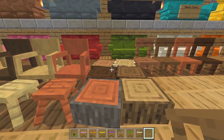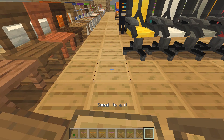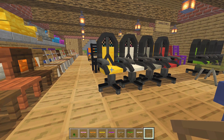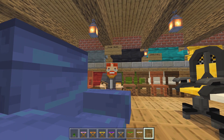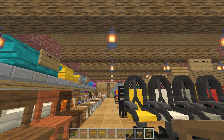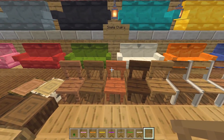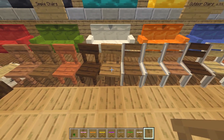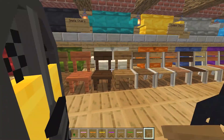This right here is the stump seats, which would be really cool if you're making a campsite or camping area — a lot of people enjoy sitting on stumps on a camping trip. Next are the simple chairs, which yet again come in all the different wooden variants, and that's going to be a common theme as we go through the rest of these.